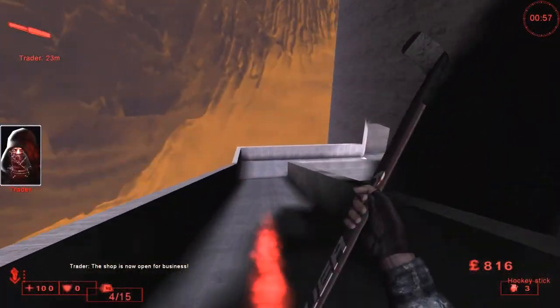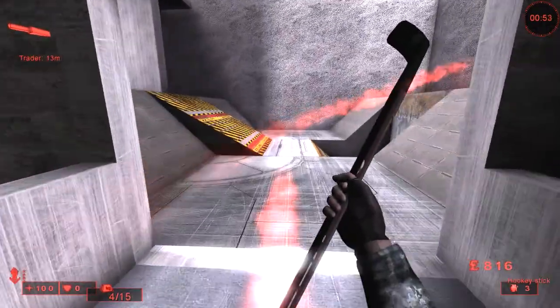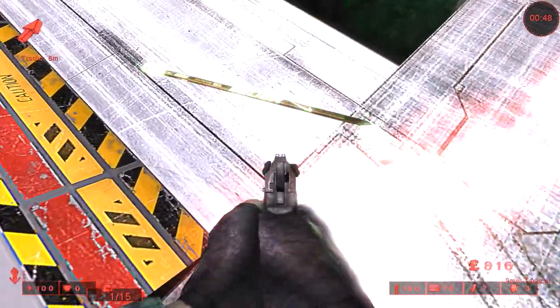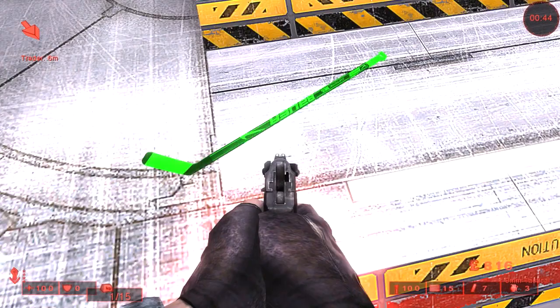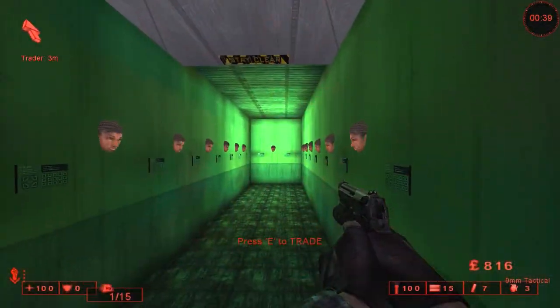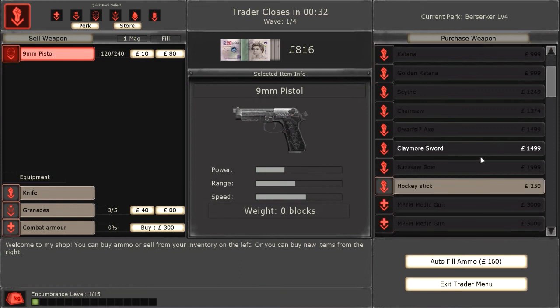Let me go ahead and show you this in the trader. It even has the Nike logo on it. Hockey stick — only 250 pounds. Very, very cheap. So hey, there you go, there's been the hockey stick. Pretty amusing little mod.